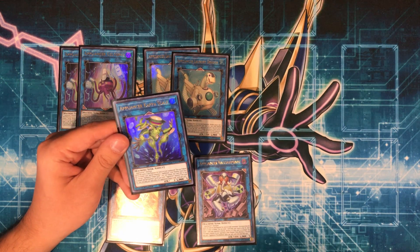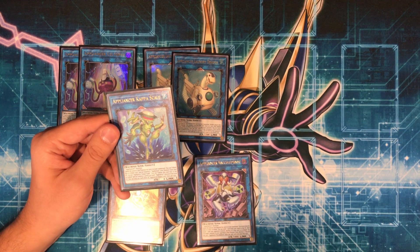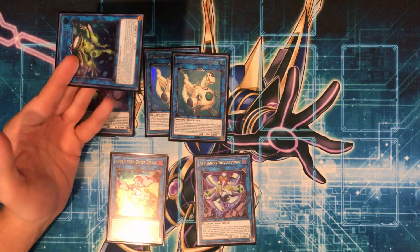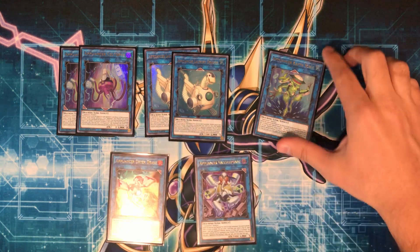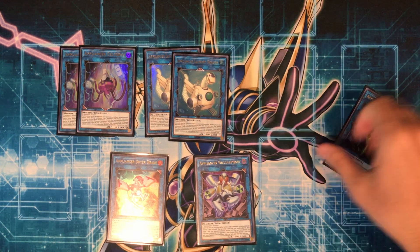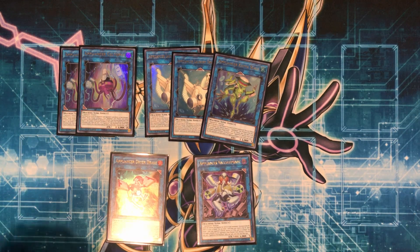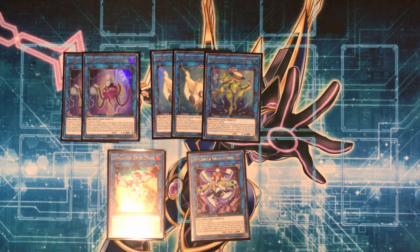Kappa Scale is a really, really cool one — I only play one because it doesn't come up too much, though it came up more when I was actually playing on Dueling Book. When it's co-linked, you can tribute it to special summon an Appliancer or Link from the graveyard. When it's not co-linked, you can tribute it to special summon an Appliancer Level 4 or lower monster — one of the main deck ones. Some people like to play Format Skipper and Parallel Exceed using Kappa Scale: normal summon Format Skipper, copy an Appliancer name, link it to Kappa Scale, tribute to bring back the Level 1, then link the Level 1 to Link Rebo and summon Parallel Exceed as an extender. I just feel like for the more pure variant it was better not to run it.